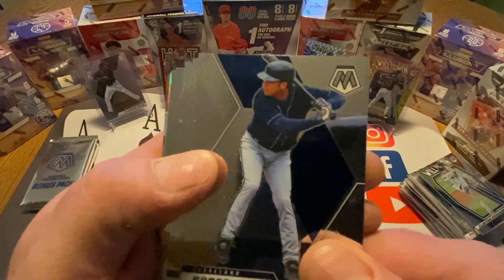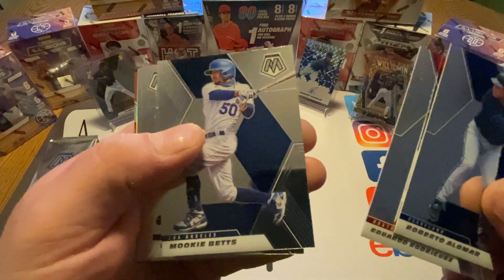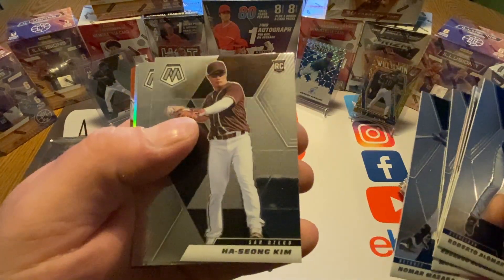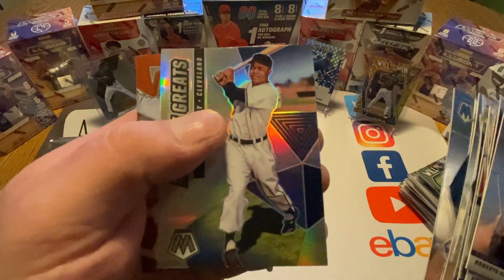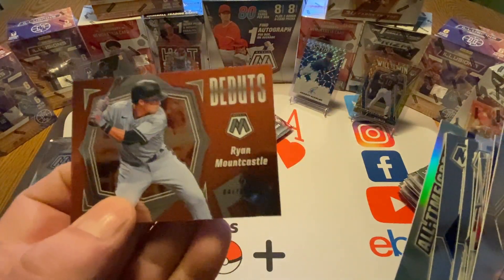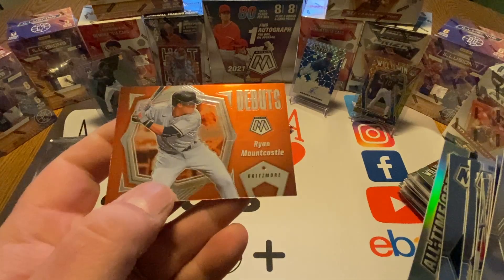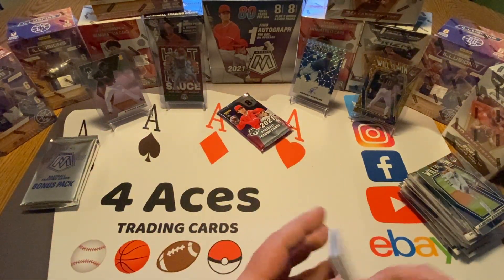Roberto Alomar, Eduardo Rodriguez, Mookie Betts, Omar Mazzara, Kim rookie card, Tejada rookie, Adobe again — we got that I think. Ryan Mountcastle. I don't know if we pulled these guys in this box or if it was in the Walmart box, but I remember them both.